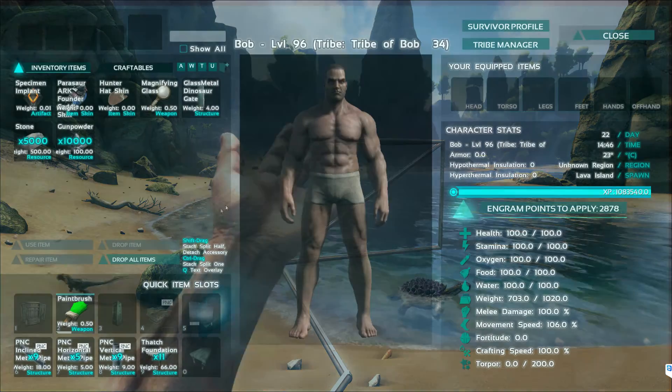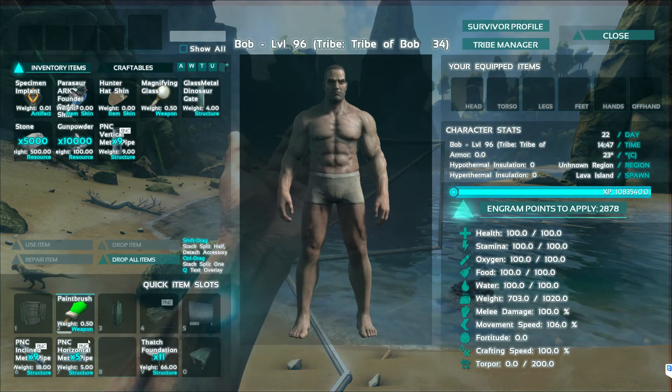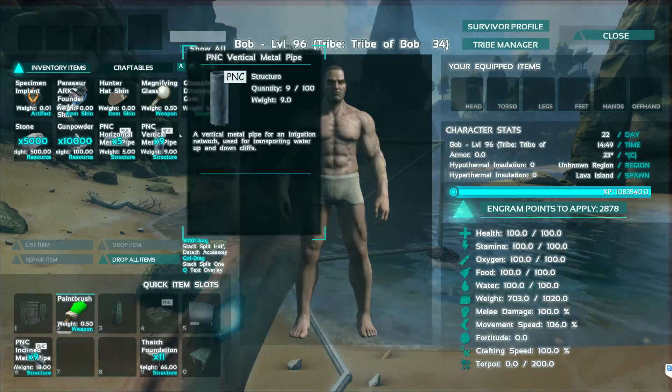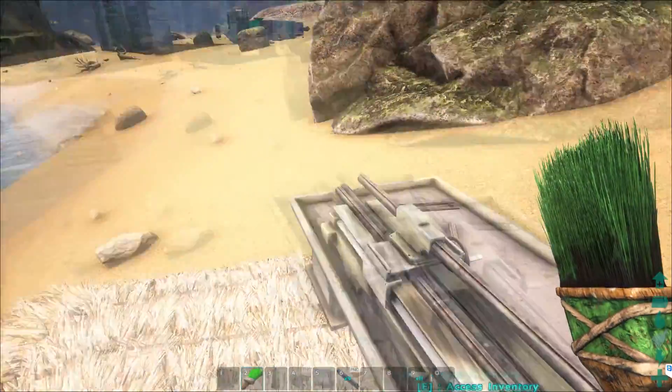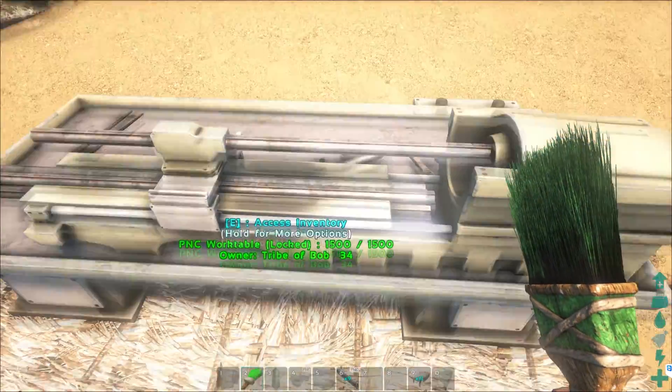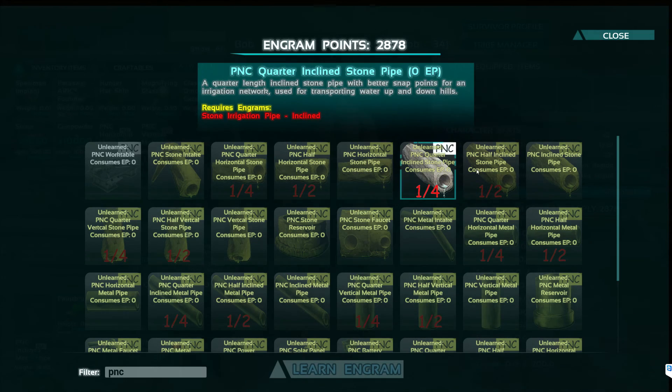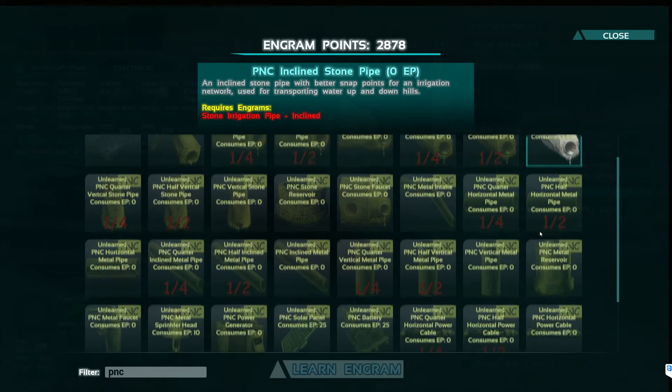Please keep in mind, as you can see on the pipes themselves, they do say PNC above them. Don't forget to use the PNC crafting work table. Here are all the different PNC pipes that you can use — basically whatever has been in the game.